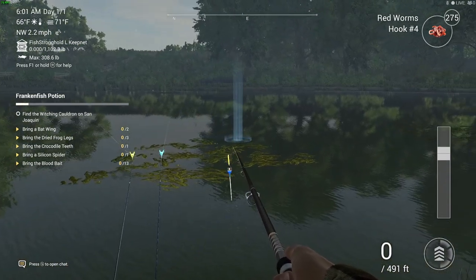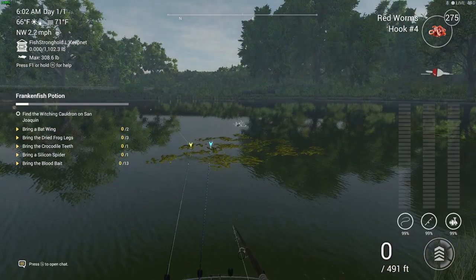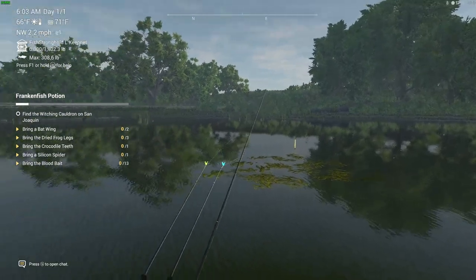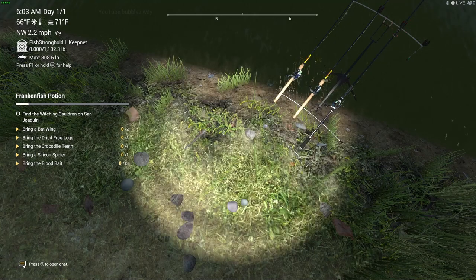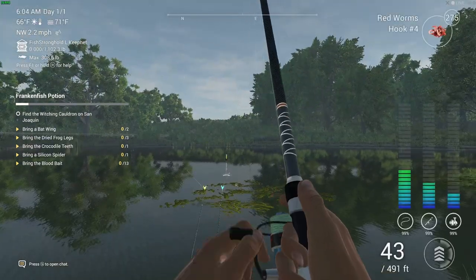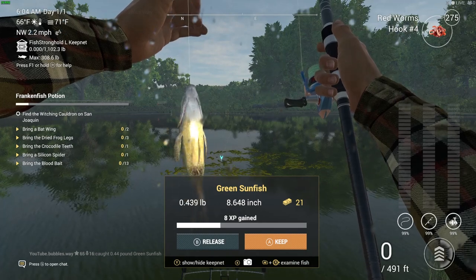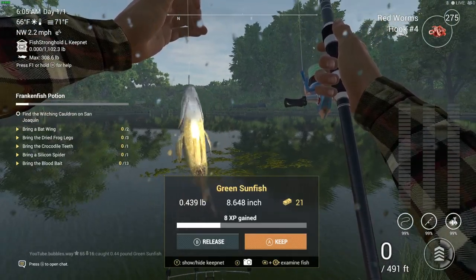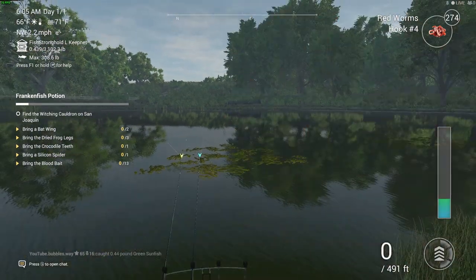I'm putting the level 10 float rod just behind these lily pads. There are all different types of bobbers you can use — I'm just using what I have to hand. You can also toggle a headlight on and off; to unlock the headlight, you need to do some night-time fishing and you'll get it for free. Here's our first fish — I caught that pretty quickly after moving near the lily pads. It's only a small fish, but that's what you'll be catching at the start. This game can be a slow grind at the very beginning, which isn't too fun.